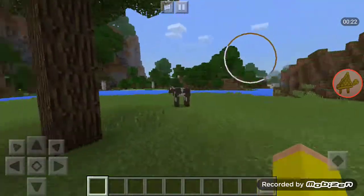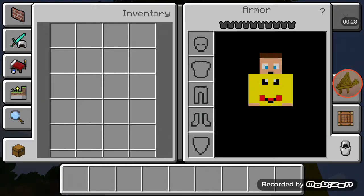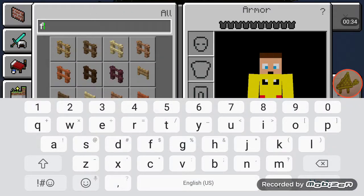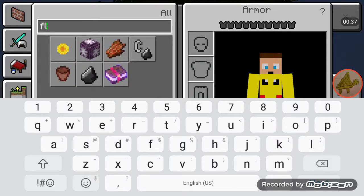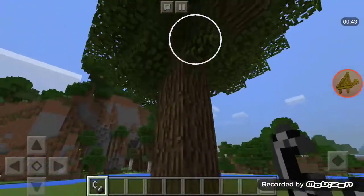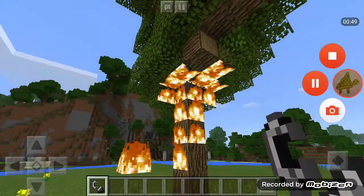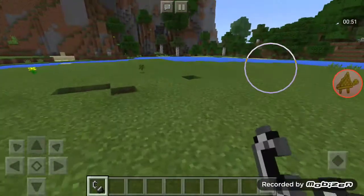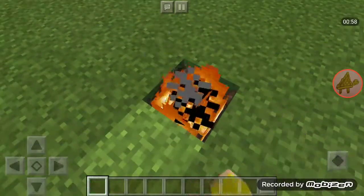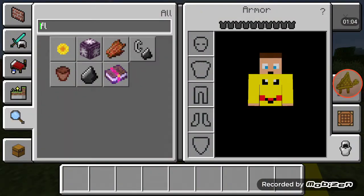First of all, we need to burn down this tree. Let me search for flint and steel — there's flint and steel. Give me that, exit that, and let's wait for this tree to burn down. Now we finally finished that, so let's put this flint and steel away. Now we can get some materials to build the house with.